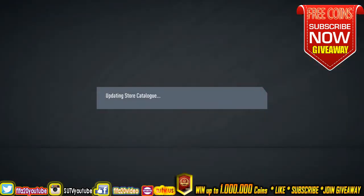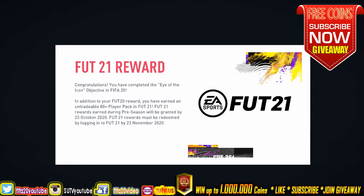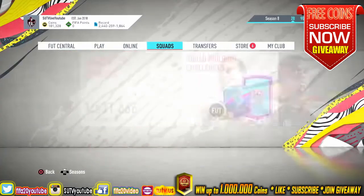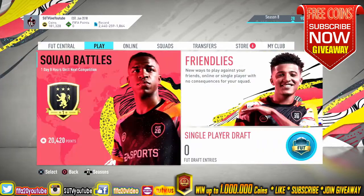Okay guys, it is what it is. Don't forget to finish that icon objective — if you finish it in FIFA 21 you will get an 80-plus player pack, untradeable. This is very important for the beginning of FIFA 21. That's it for today guys, thanks for watching, see you later!